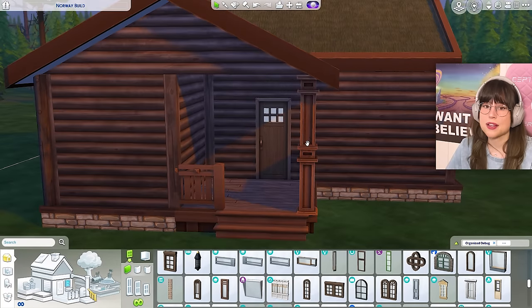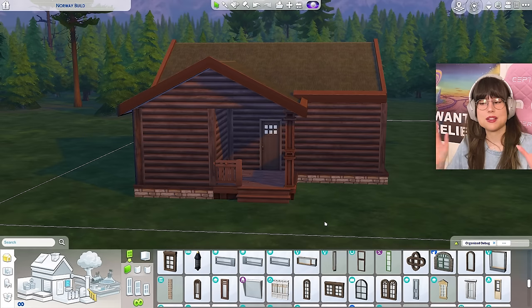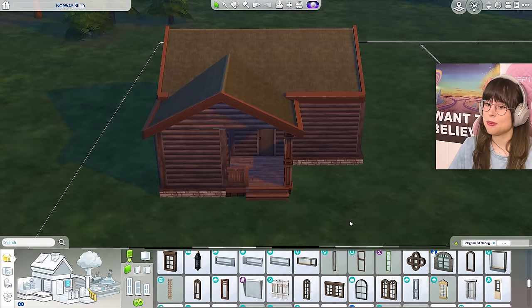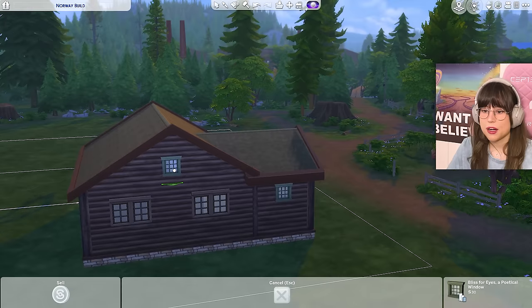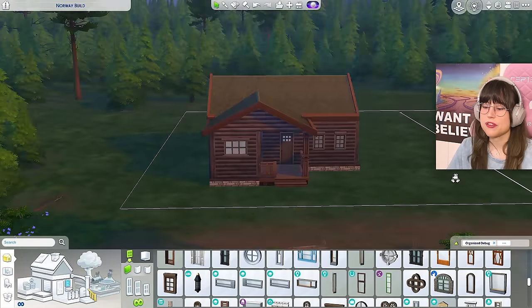You might be wondering, Nora, why is there a super fancy column here on this shabby cabin? Well, a lot of old cabins have these super detailed columns when the rest of the cabin is kind of worn down. Why that is, I don't know — maybe they had a lot of spare time and liked to carve. But yeah, here are my windows, just a very simple placement. This is a very simple cabin.